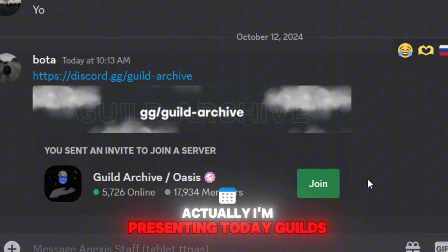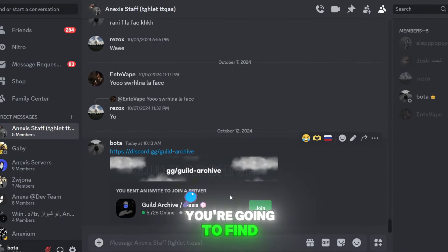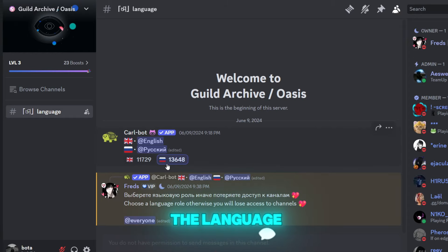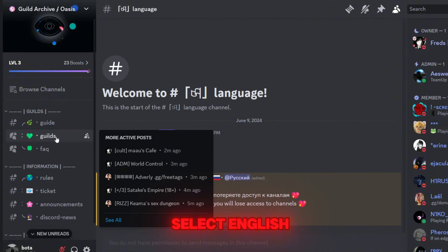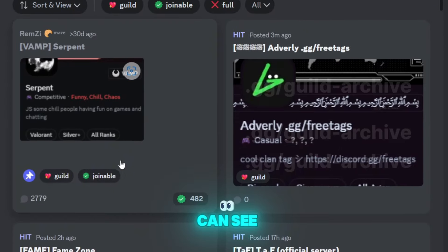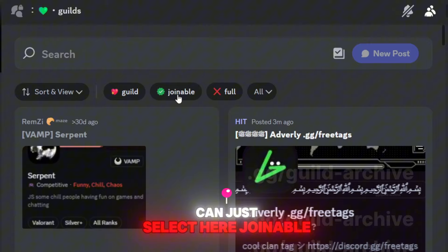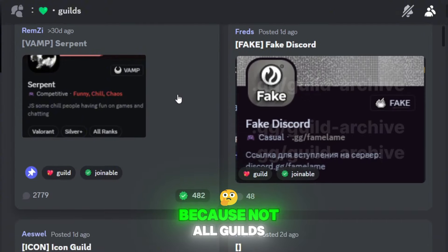This is why today I'm presenting Guilds Archive. On this server you're going to find all the guilds in Discord. Once you join, you select your language — I'm not Russian so I'm going to select English — and then when you select English you'll get your channels where you can find guilds.